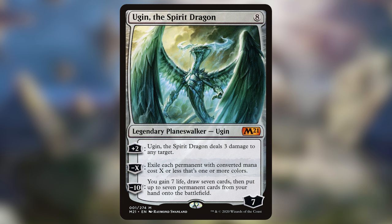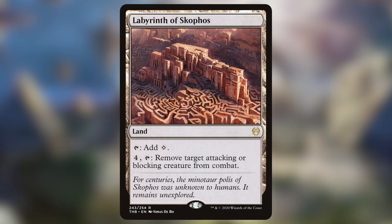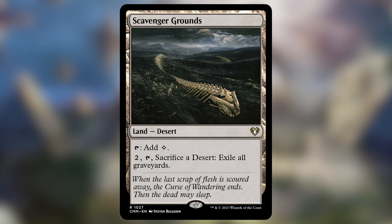Our last non-land interaction piece is Ugin the Spirit Dragon, which is obviously very good at targeted damage and board wiping, and if left unchecked we can activate its ultimate as well. For our lands, we have Blast Zone, which is a board wipe that we have to charge up. I've never really been a big fan of this kind of effect in EDH because board states just tend to get bigger and bigger, and more often than not you're going to be taking a hit if you activate it. But since we're playing colorless, we need this little bit of extra help. Labyrinth of Skophos removes a creature from combat, which is more a form of protection than interaction. Maze of Ith is a better version of this, but it doesn't produce mana, and we need every one of our lands to double as a mana producer in this deck. And lastly, we have Scavenger Grounds, which is here for the graveyard hate.